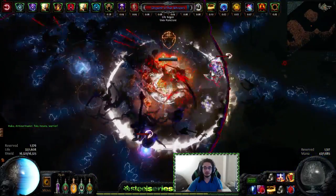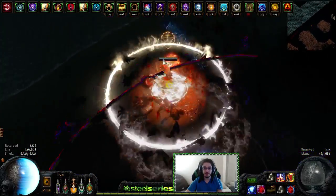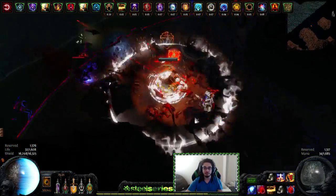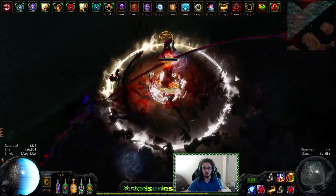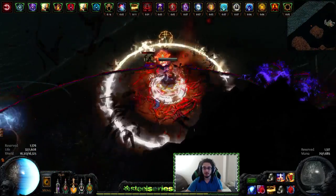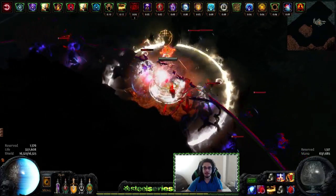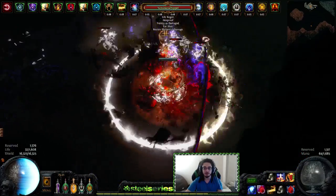One of the other downsides for this build is I'm not using a remove bleed flask at all. The reason is I simply don't have the flask space. If you want to use Darkscorn — you can — but you are losing 30% quantity or about 100 rarity if you use the other boots, so I decided against it. I can pretty much out-regen anything with Vaal Discipline.